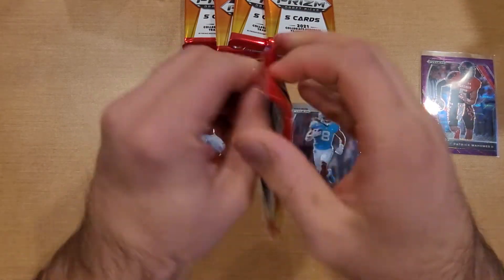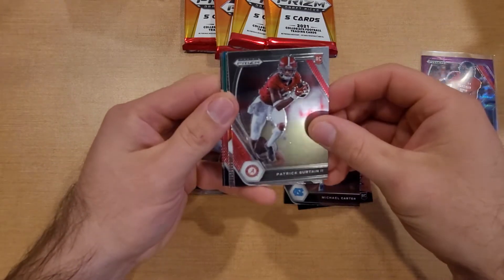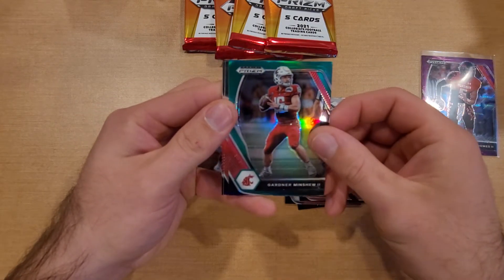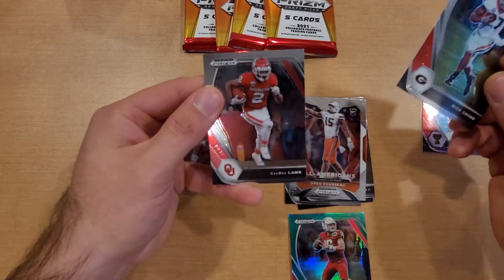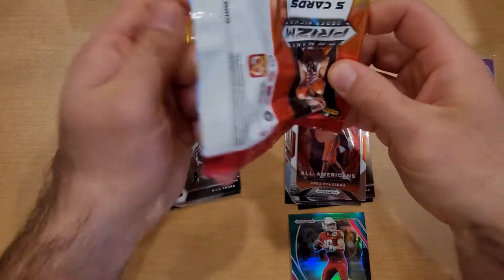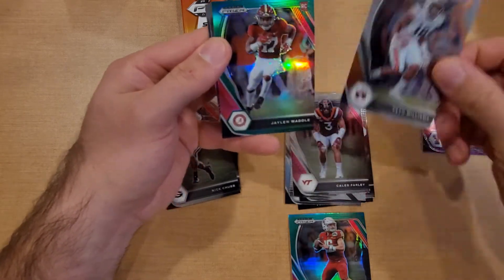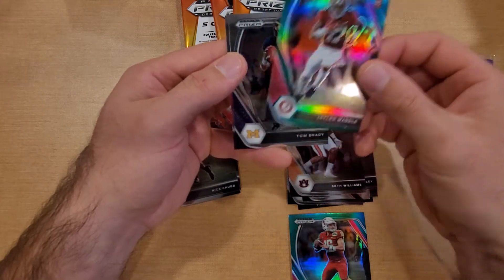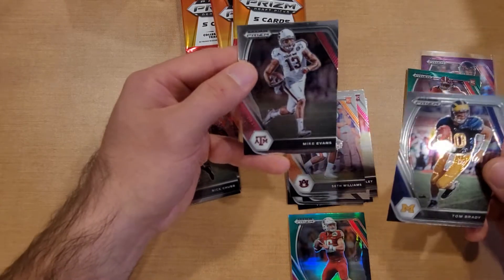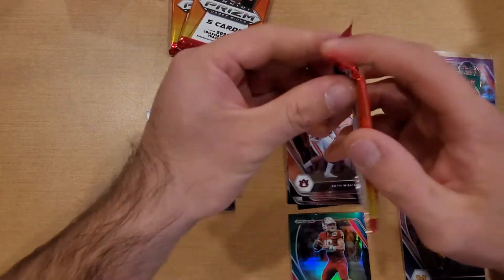Pack number two — first pack started off with a bang, can't complain. Pastor Tain, Greg Russo, Gardner Minshew Green, Nick Chubb, and CD Lamb. Hoping for a Brady — I believe I have the base, but I forgot about a couple colored Bradys out of this set. Seth Williams, Jalen Waddle — not bad, he's on a struggling Miami team. Tom Brady — there we go, Mike Evans, Tom Brady for the PC. What's funny is I traded for one of these Tom Bradys and I accidentally left it in my hoodie pocket.